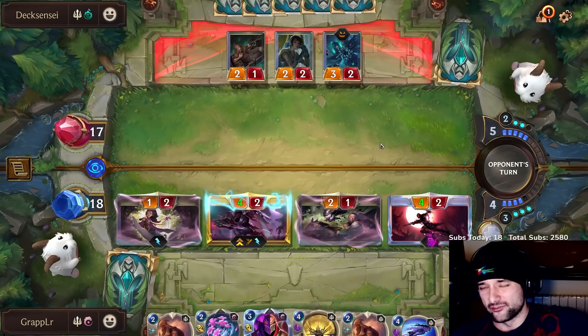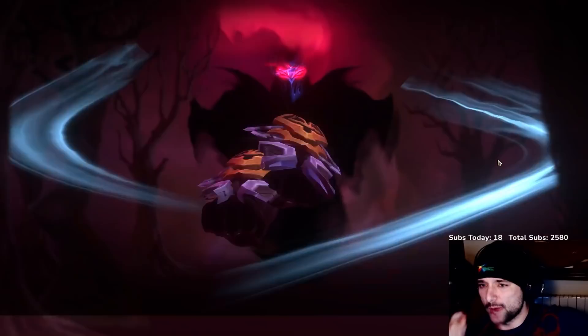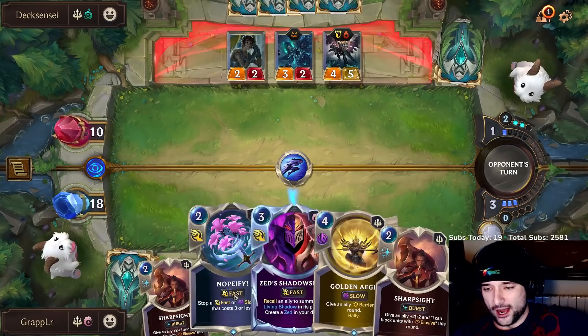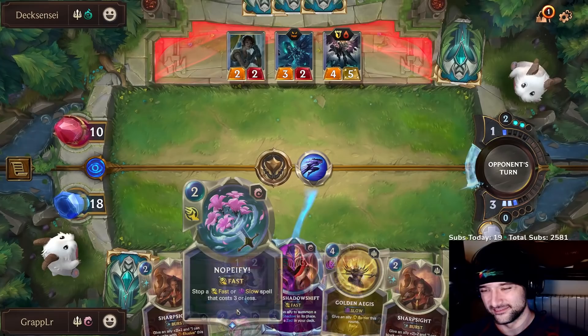I wonder if buffing this was correct — maybe buffing this stops Sharp Sight from messing me up. Zed's leveled — that's really good. He doesn't have Sharp Sight in hand; I think he would have used it if he had it. He's probably going for Radiant Guardian now. If he runs Radiant, I will rally onto Zed and push him to seven damage. I believe single combat is a problem, but I have a way to deny it. I have a lot of ways to stop a lot of things.